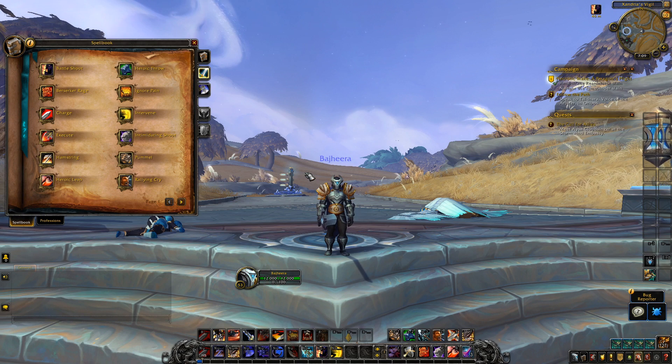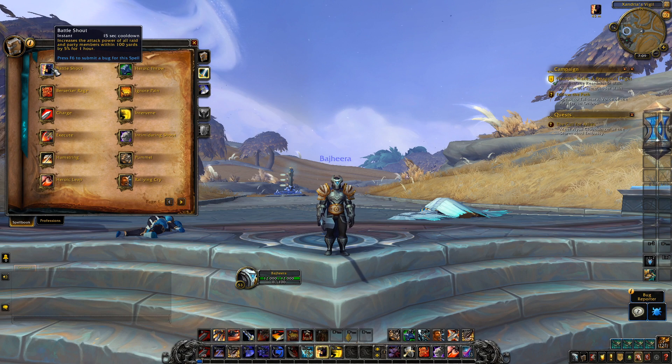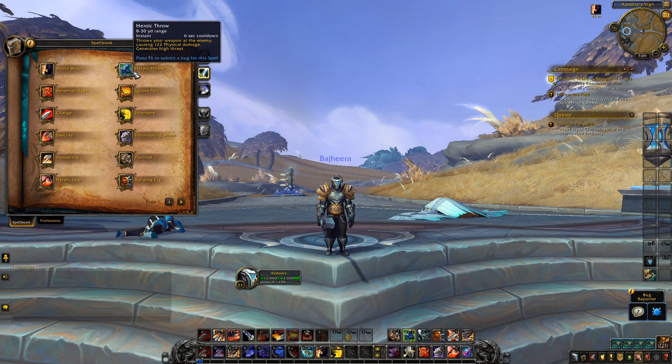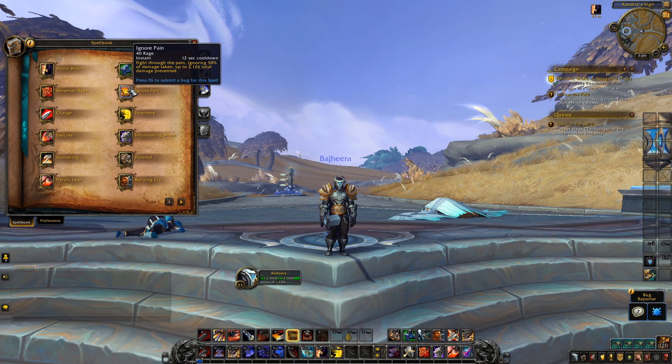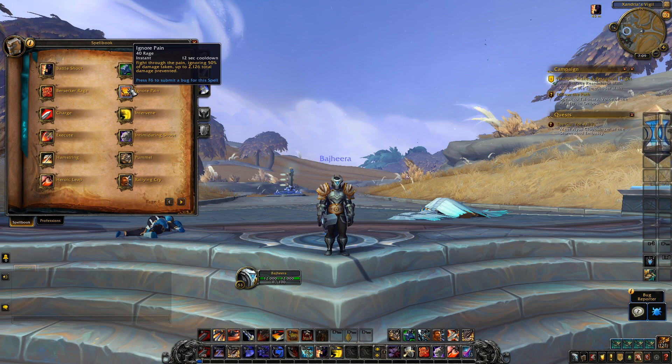Opening up the spellbook, we still have battle shout — it's only five percent now. We have heroic throw, zerker rage. We have ignore pain for Arms, and it is so nice. It costs 40 rage, it's on a 12-second cooldown, and it ignores 50% of damage taken up to a certain amount — about a fifth of your health. It feels really nice on a 12-second cooldown, almost like a rotational defensive addition to the Arms warrior toolkit.